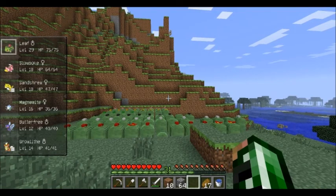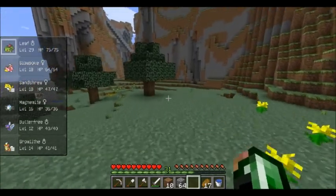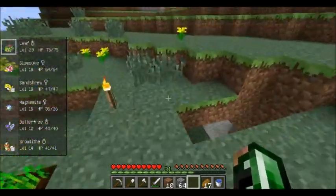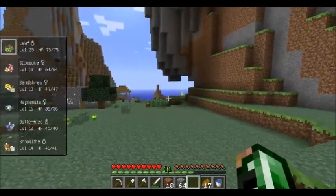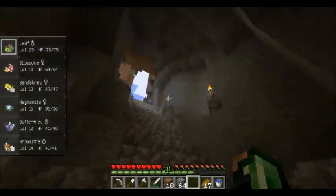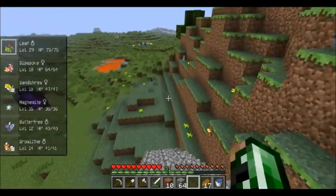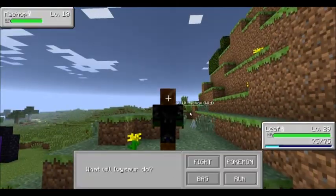Here's my apricorn orchard at the moment. One of the first things we're going to do — I said we were going to work on the fossil machines, but I'm far more interested at the moment in trying to get my hands on one of my favorite Pokemon. So we're going to go check out the plains over here and see if we can't find some. There's a Machop, and he wants to fight.